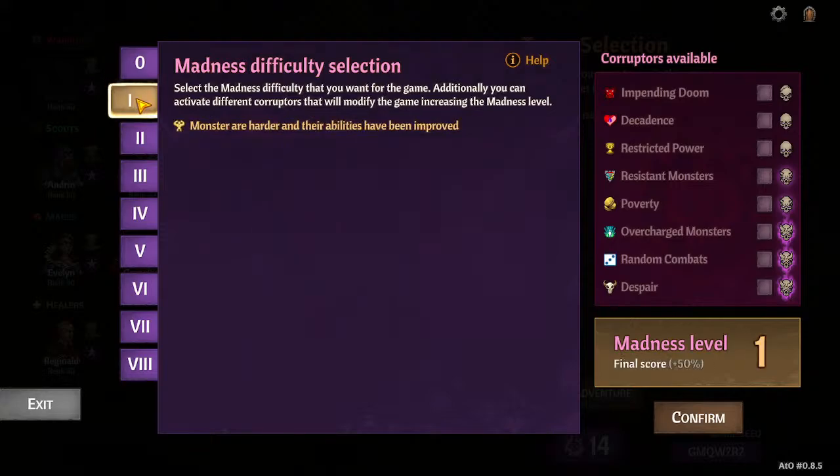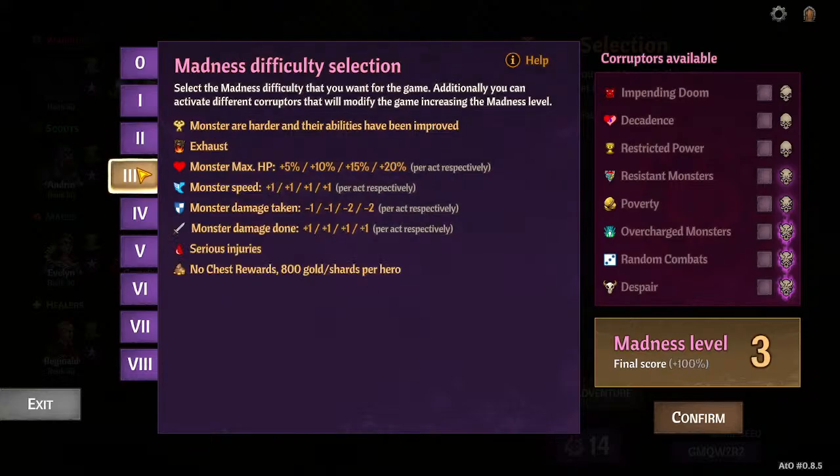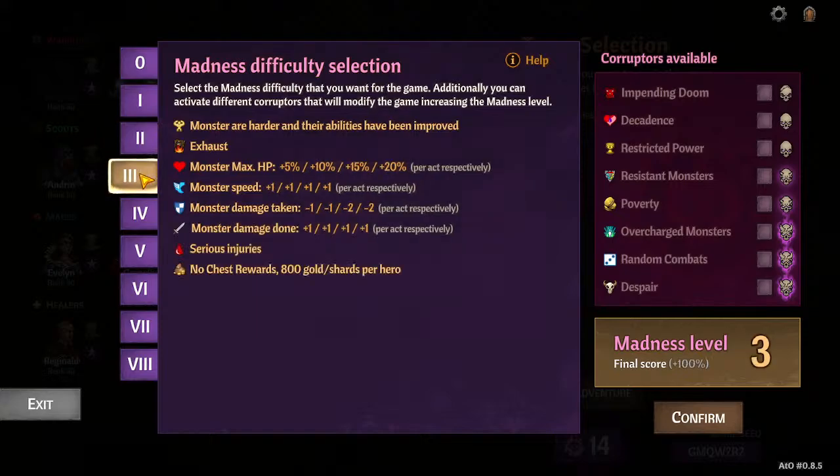On the base scale, if you're finding you can just cycle through your deck and you have a cheesy combo you don't like, then madness 2 or higher is for you — that's when the exhaust mechanic comes in and you can't cycle through your deck infinitely. If you don't like the chest system or relying on chest rewards you get after a run, madness 3 is for you.